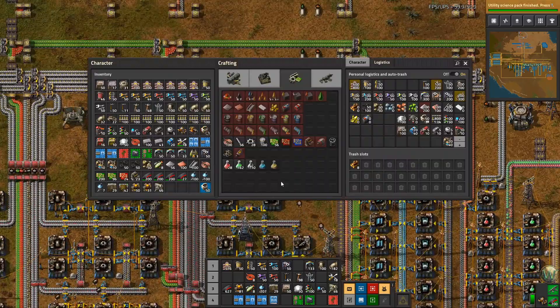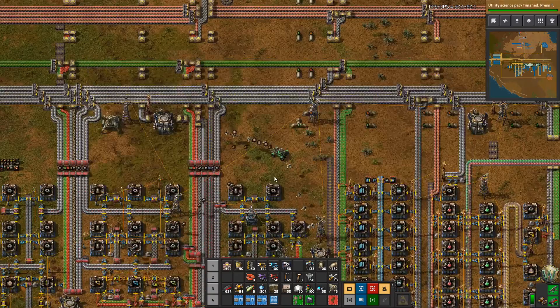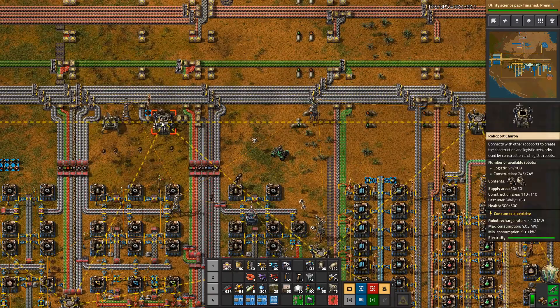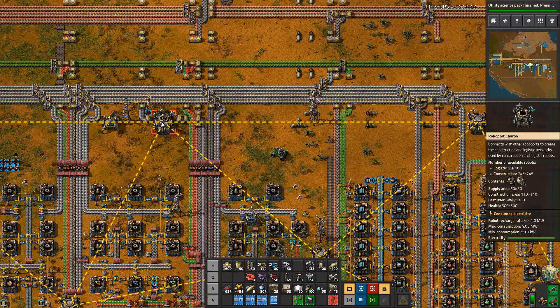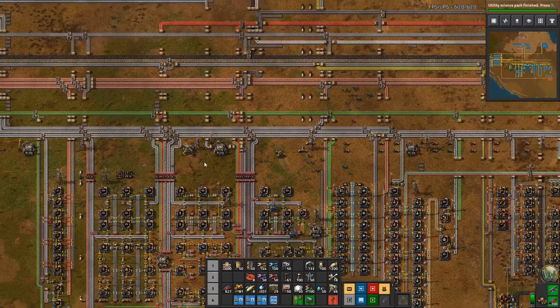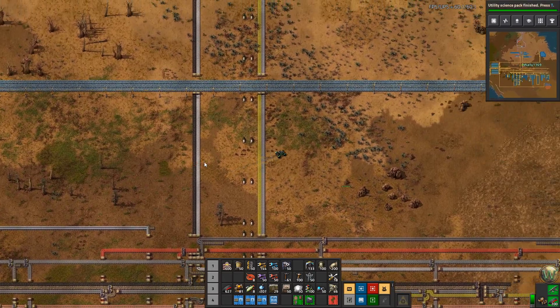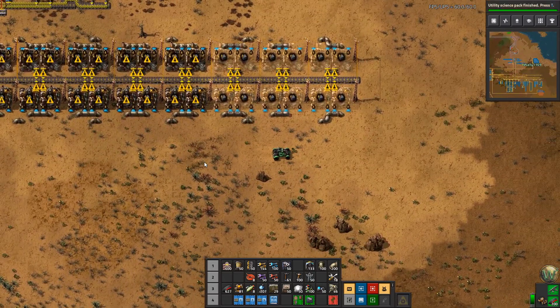Oh there they are — I was like wait, why aren't they bringing me stuff? Here comes the pipes, I don't know why they're being slow. I might actually need to add some more logistics bots to the network — yeah, we only have a hundred, so that could be why. Let's get out of here. I should add some more, maybe go up to like five hundred or something.